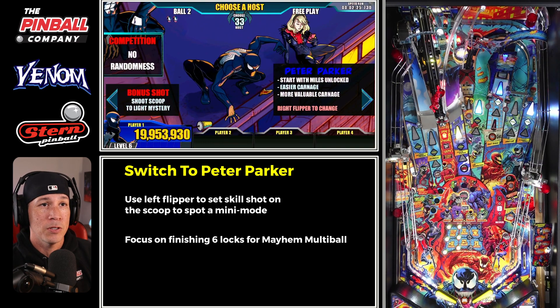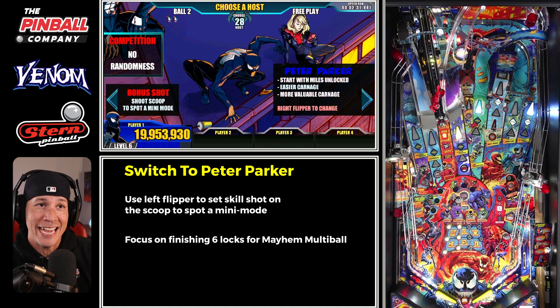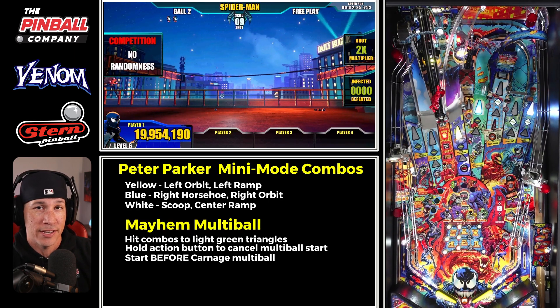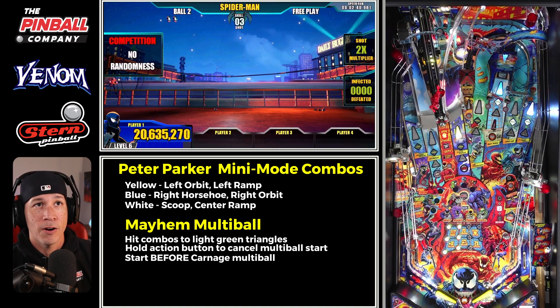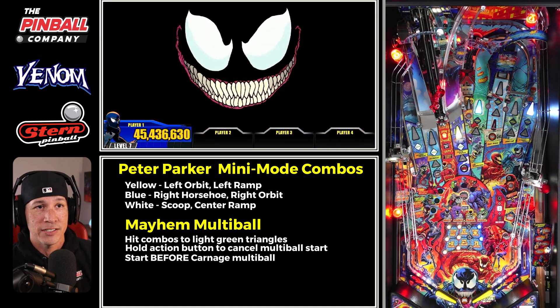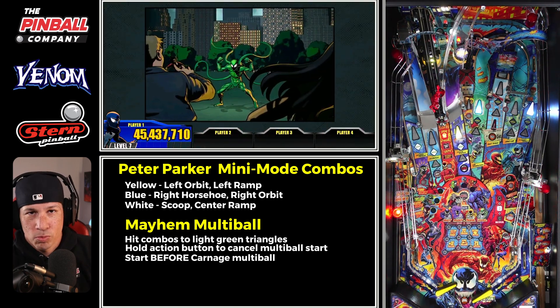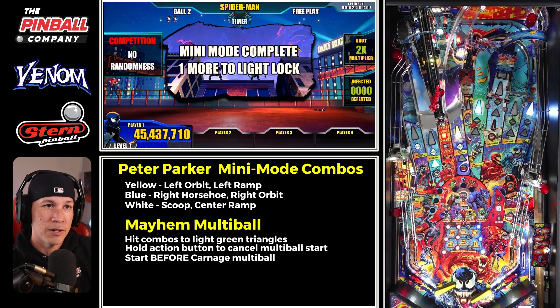On ball two it let me switch to Peter Parker. Sometimes on ball one I found I can't actually do that — I get stuck on Flash, which is the second grid, and that's where I have to dump the ball out. If you get to that point, try to get carnage ready and hit some of the infected targets because you're working your way to doppelganger stuff. But for now I need to change my host.